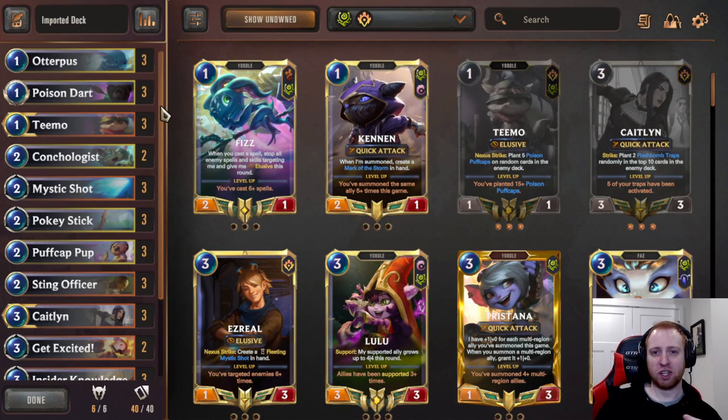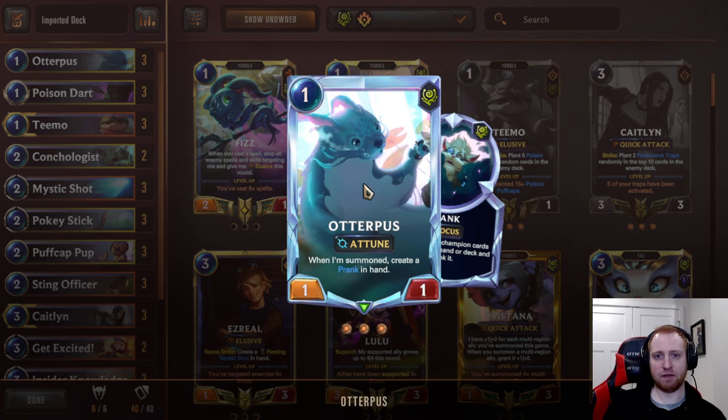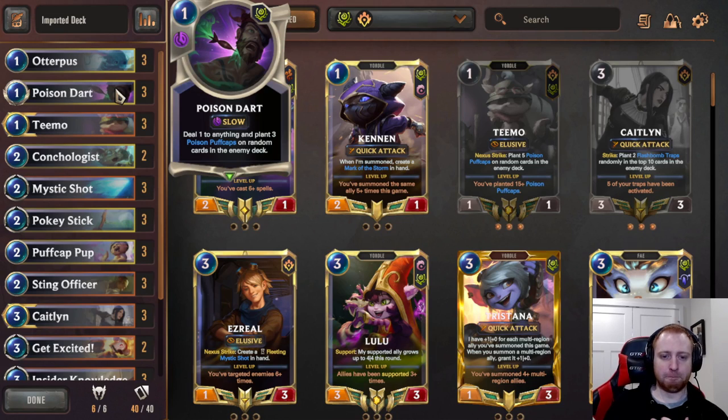To kick off this new patch, we're going to do a flashbomb Puff Cap trap strategy. Here's my current list — it's really good and I've been loving it. I'm making this video before the changes are actually implemented, but I want to give you guys the deck and show you how it functions so when the patch hits, you're ready to go with the new flashbomb buff. So, 3 Otter Puffs from Summon Crayer, Prank in Hand — basically just a 1-1 blocker that gives you your mana back, which is really nice for your spells. You can save the prank, putting a Puff Cap Peddler to use to put 3 Puff Caps in their deck. 3 Poison Dart, really good against Vandal City — a very popular meta — because a lot of units like Flipping Telescope have 1 health.